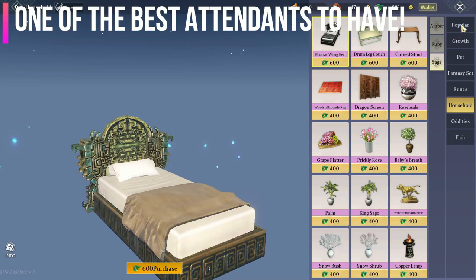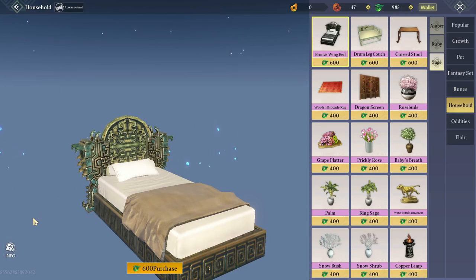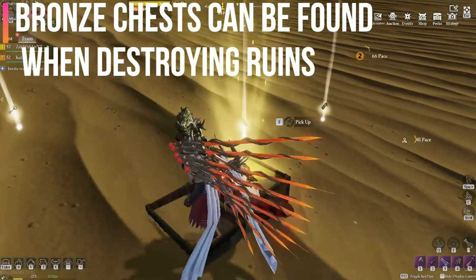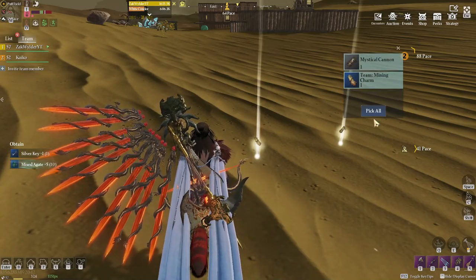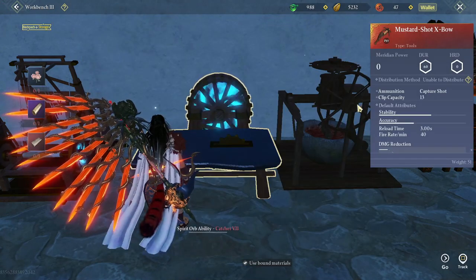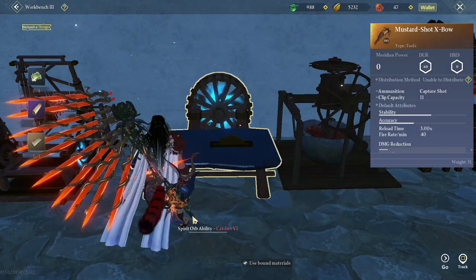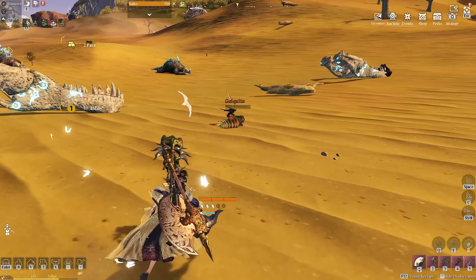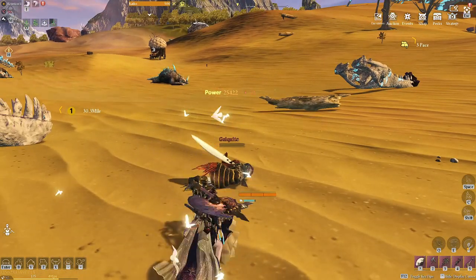Some furniture you can buy with sage, and they spawn attendants, so look into the sage shop on the top right. Bronze chests in the wild give you silver keys, and silver chests give you gold keys, so start looking for them. If you're looking for the legendary or mythic mustard shot — which has a higher chance of capturing things — you need to upgrade your workbench to workbench level 3.